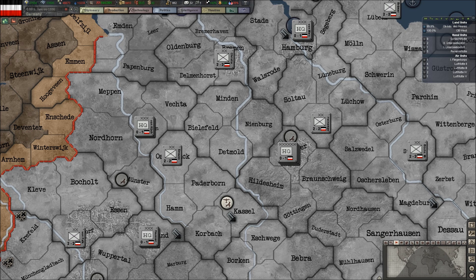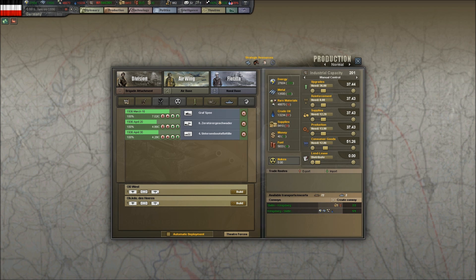We need 12.86 consumer goods — we were putting in like 50-some. I like to put it where it needs to be and then increase it just a little bit because this number fluctuates and I don't want to get caught not making enough consumer goods. We need zero reinforcement, 12.29 supplies, and 36.08 upgrades. We'll lock everything except Lend-Lease and production. Right now in the production queue we have a heavy cruiser the Graf Spee, a squadron of destroyers the Sturgeschwader, and a flotilla of U-boats. We'll leave these in the queue — they are valuable to us.